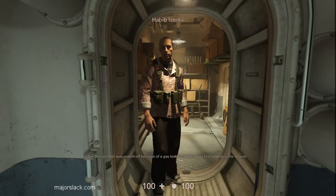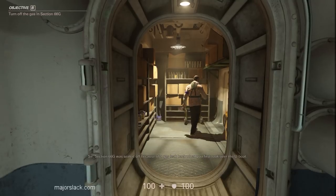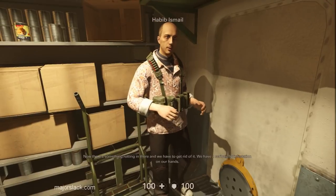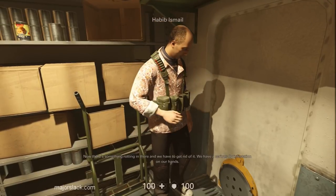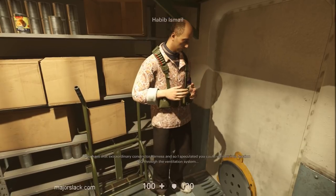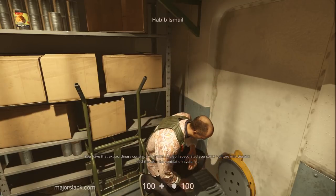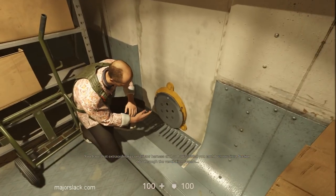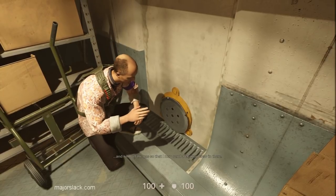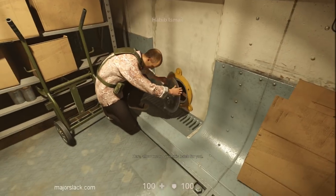Good captain, sir. Section 66G was sealed off because of the gas leak back when you first took over the U-boat. Now there is something rotting in there and we have to get rid of it — a serious fly infestation. You have that extraordinary Constrictor Harness, so I speculated you could venture into Section 66G through the ventilation system and turn off the gas so that I may send a cleanup crew in there. Allow me to open this hatch for you.